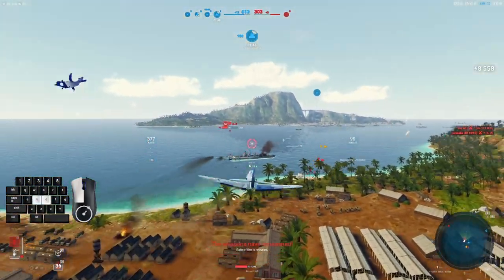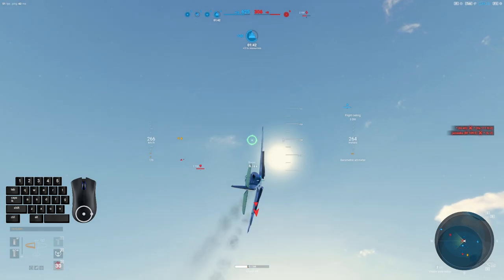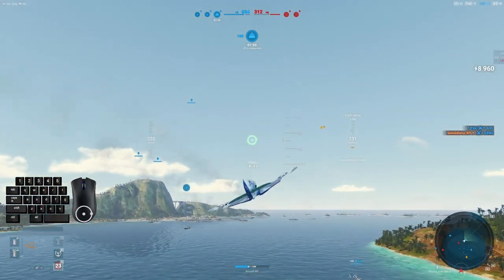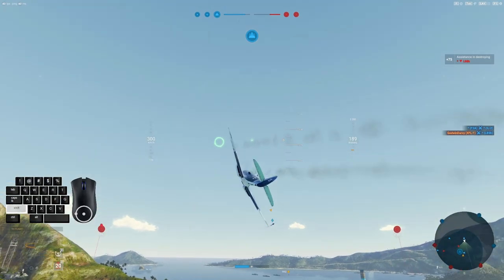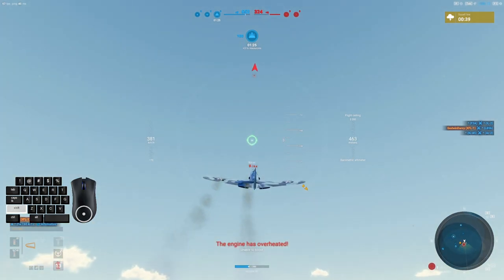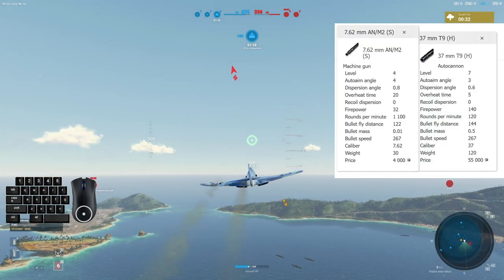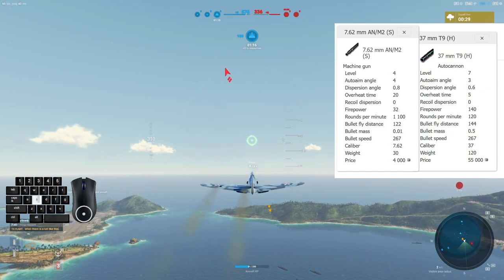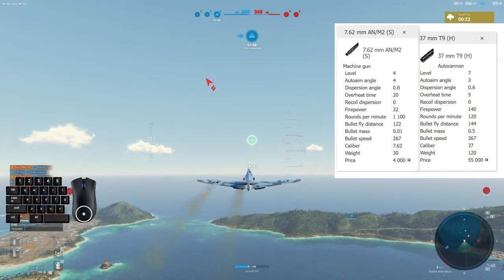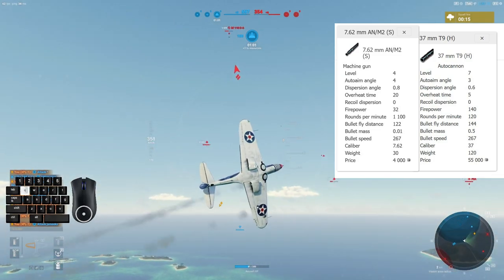That takes some adjustment, especially if you haven't played this one. I thought I'd be fine because of the I-250 having the 37mm, which also has a lower muzzle velocity. But when I checked the statistics, I realized this 37mm is the lowest-velocity 37mm in the game — lower than the Soviet 37mm, lower than the German 30mm stub guns that are so frustrating for people, lower than all of those by a significant margin. The muzzle velocity shown is 267. Those German 30mm that you struggle to hit with sometimes in the Messerschmitt 262 are significantly higher than this.